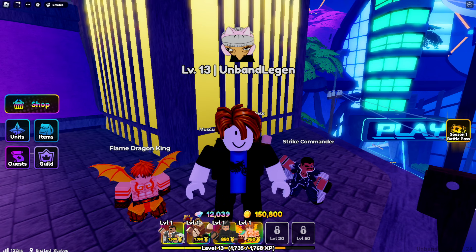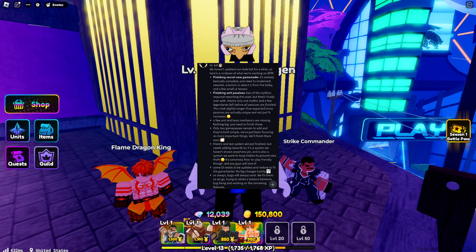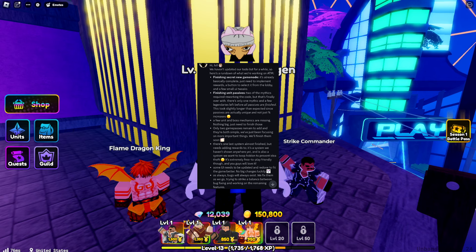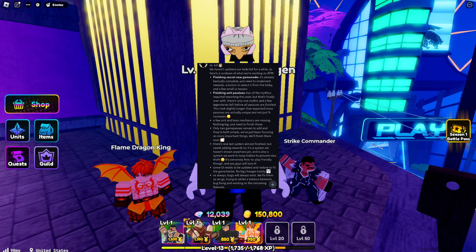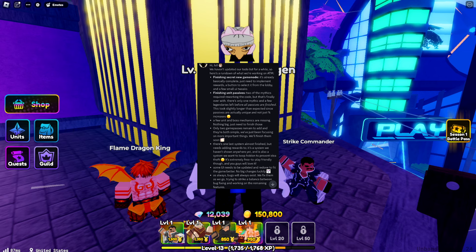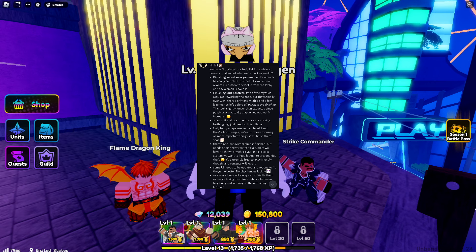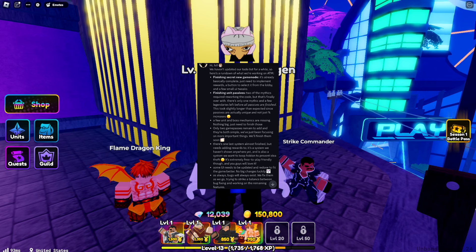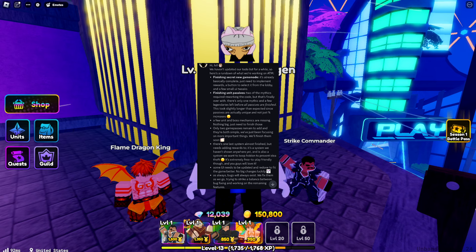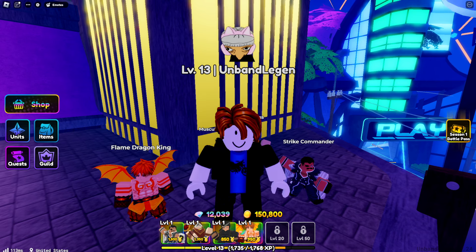There's a second dev comment with a big paragraph summarizing what they've been working on. Here's a rundown: First, finishing a secret new game mode — it's basically completed, just needs rewards, a button to select it from the lobby, and a few UI tweaks. Second, finishing unit passives — two mythics required reworking the code, but that's done. There's only one mythic and a few legendaries left before all passives are finished, since passives are actually unique and not just percent increases.